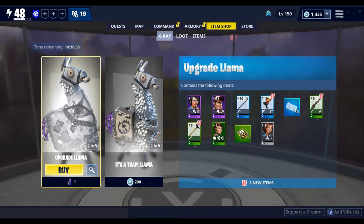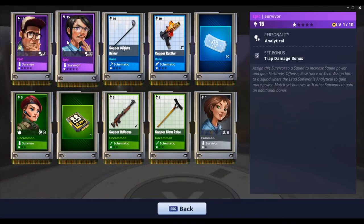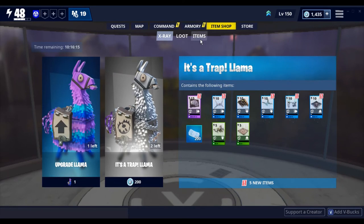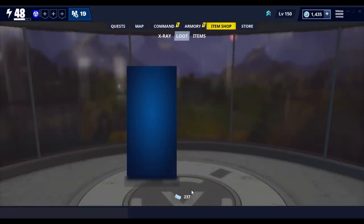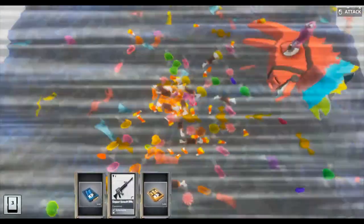Here I'm getting two epic survivors, which I'm definitely going to get. Two epic survivors, some snowflake tickets, and some pretty good stuff. I already have all that. Let's see — normal, this still works normally, so only the x-ray ones do that.